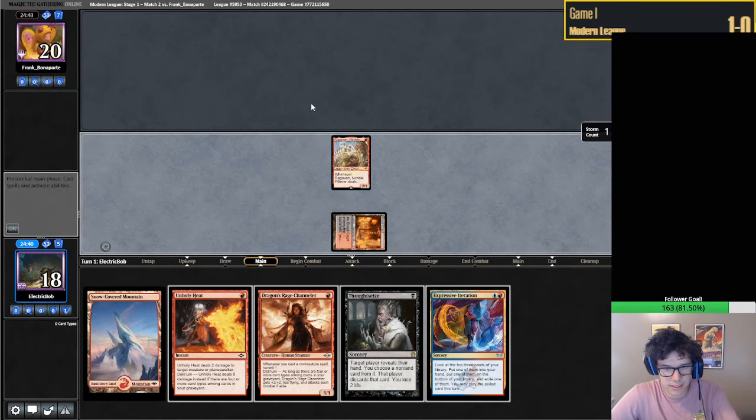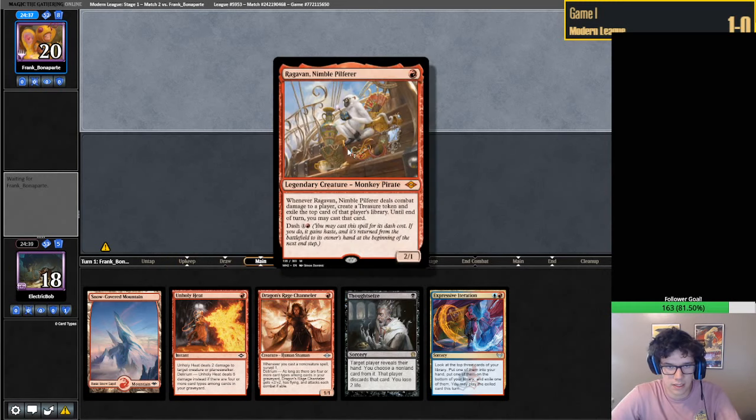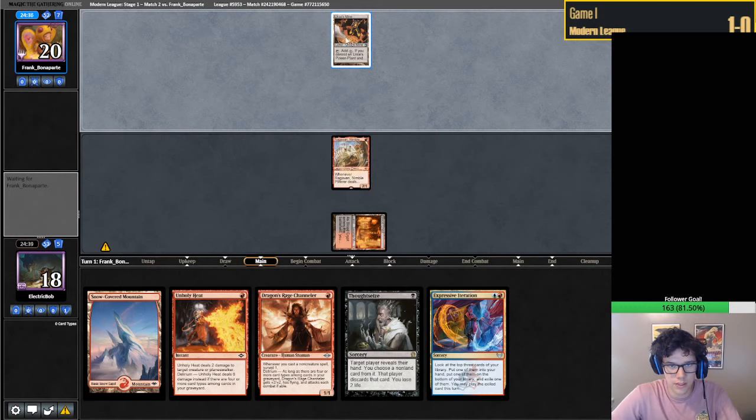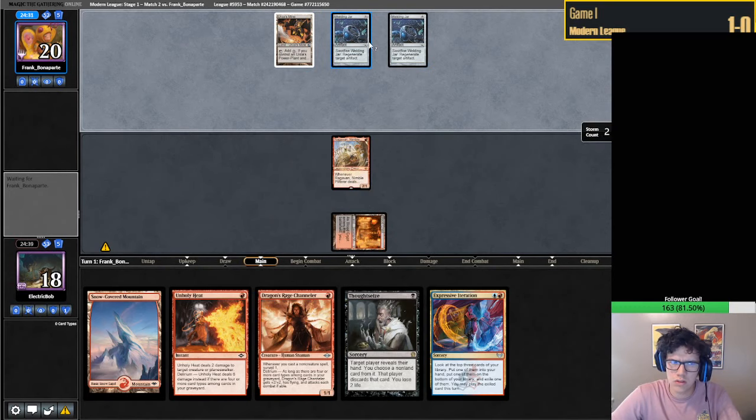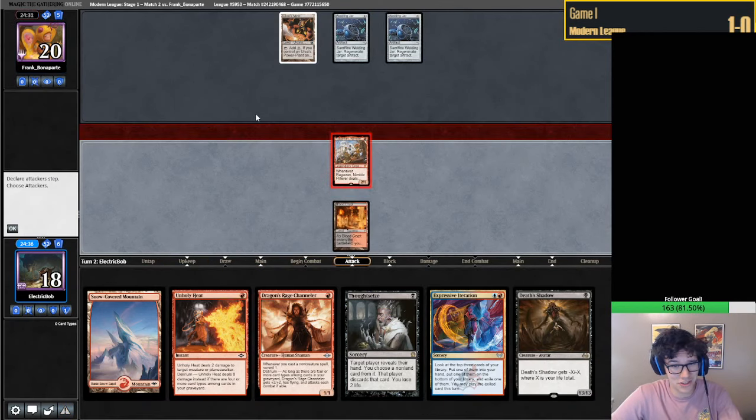Alright, Ragavan - do your dirty business, go in there and do some monkey business. We're up against something - I was going to say Tron, but I don't know if this is necessarily Tron.